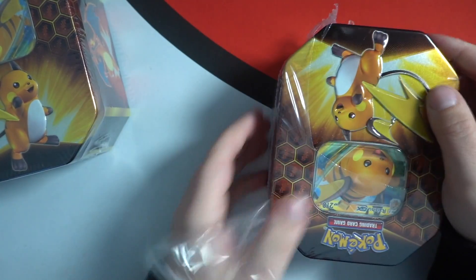Today we're going to be opening three tins of Hidden Fates — each tin contains four packs, so 12 packs total in this video. Maybe that doesn't sound like a lot but trust me, in Hidden Fates it is a lot. The one card we still have yet to pull on camera is the shiny Charizard itself, worth upwards of 350 to 400 pounds — an absolute beast of a card. I do own one but I've never pulled one on camera, so that's still the goal.